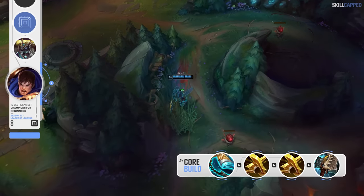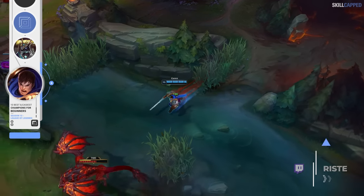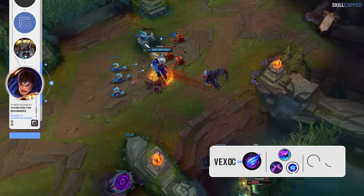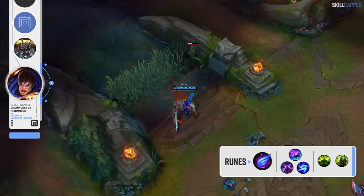The build you should be running is Stridebreaker rushed first into double Zeal items and then Hullbreaker third. If you're looking to learn Garen, Wrist is the main guy you'll want to check out as he pioneered this build and streams over on Twitch. The rune page is Phase Rush with Nimbus Cloak, Celerity and Gathering Storm; grab Conditioning and Overgrowth for secondaries.